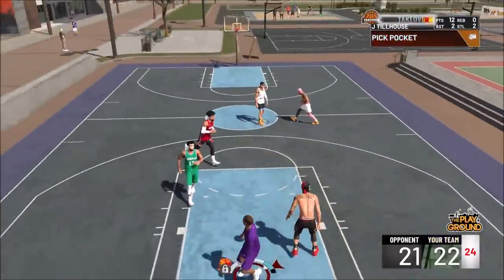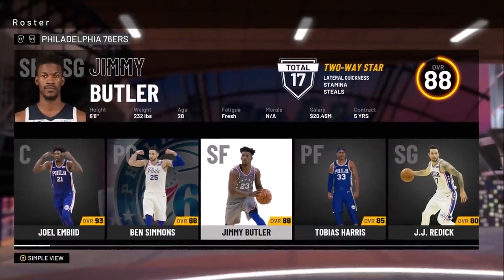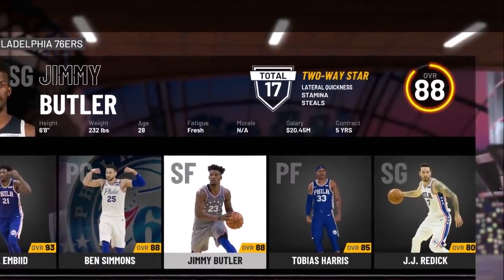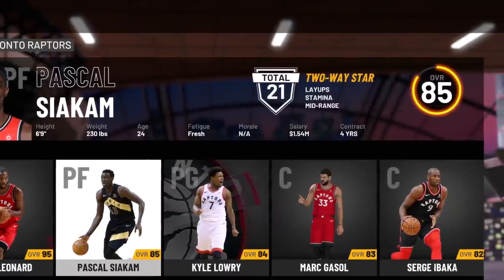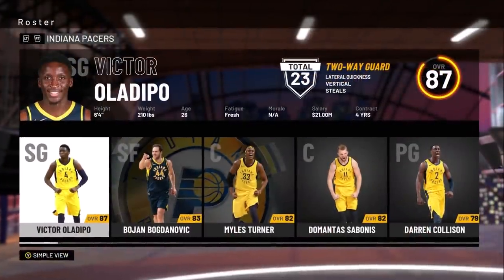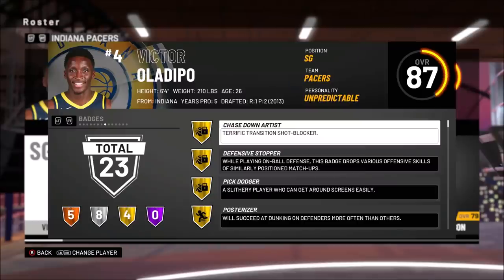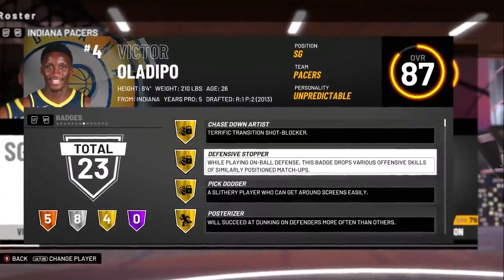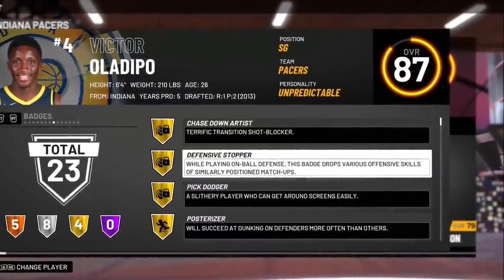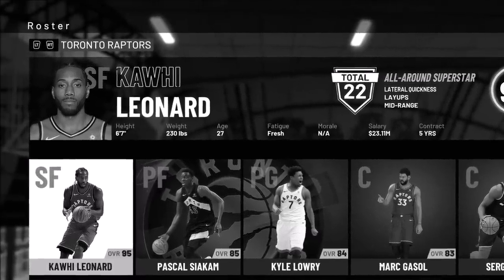Let's break down what a two-way star is. If you go into the roster you see guys like Jimmy Butler, who it says is a two-way star. We also got Pascal Siakam as a two-way star, and Victor Oladipo. These are guys you're probably going to encounter in MyCareer. Defensive stopper will always be the goal with this build — aspiring to be like Kawhi Leonard. But we know he's the exception, so that's not happening.